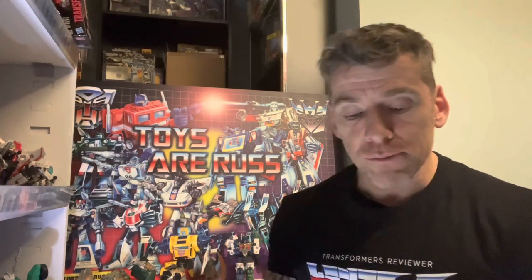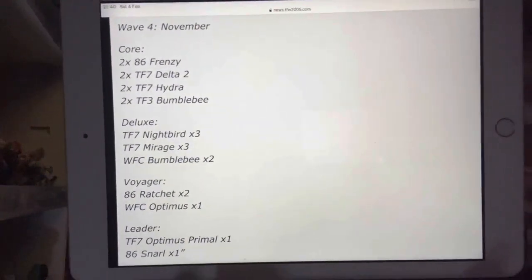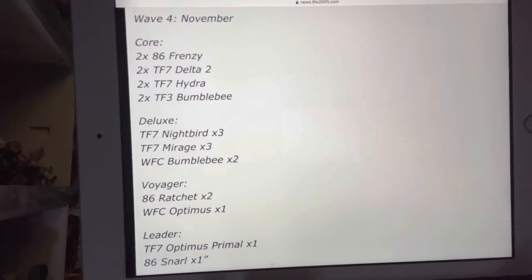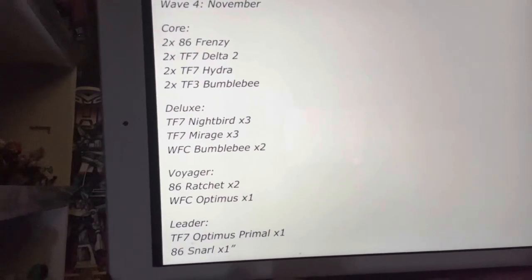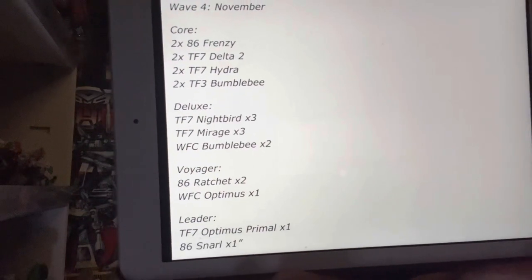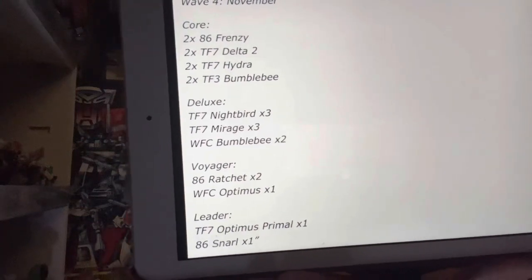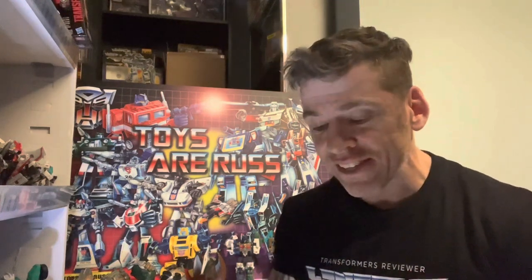This is where it gets really interesting towards the end of the year. Some still have their code names so I apologize — I've forgotten what Delta and Hydra are in Rise of the Beasts. Core class Frenzy from Studio Series 86 will just be a redeco of Rumble. TF7 Delta and Hydra are there, TF3 Bumblebee again gets repackaged, Nightbird and Mirage we've seen in the movie will have deluxe figures, along with War for Cybertron Bumblebee. Studio Series 86 Ratchet will of course be the redeco of Ironhide — swapping them over — and look at the bottom: Studio Series 86 Snarl looks like it's going to be released around November. If you want to check this list out it's on TFW2005. JT Prime when he gets his lists normally never gets them wrong — what are you most excited about? Let me know in the comments, guys. Take care.